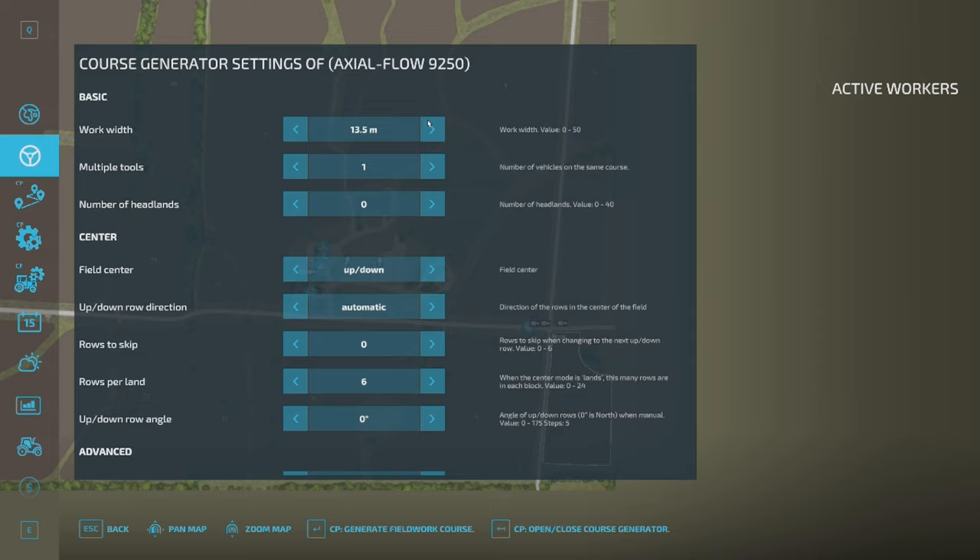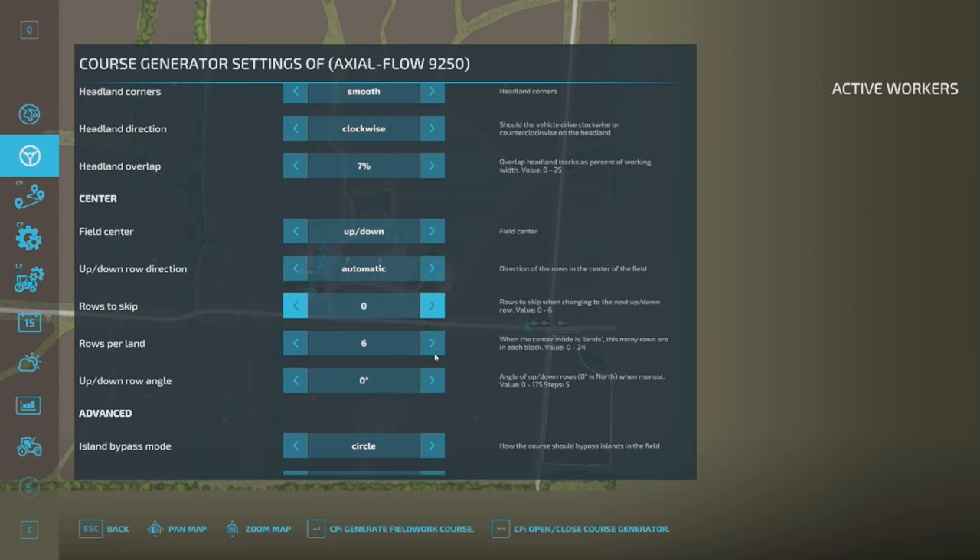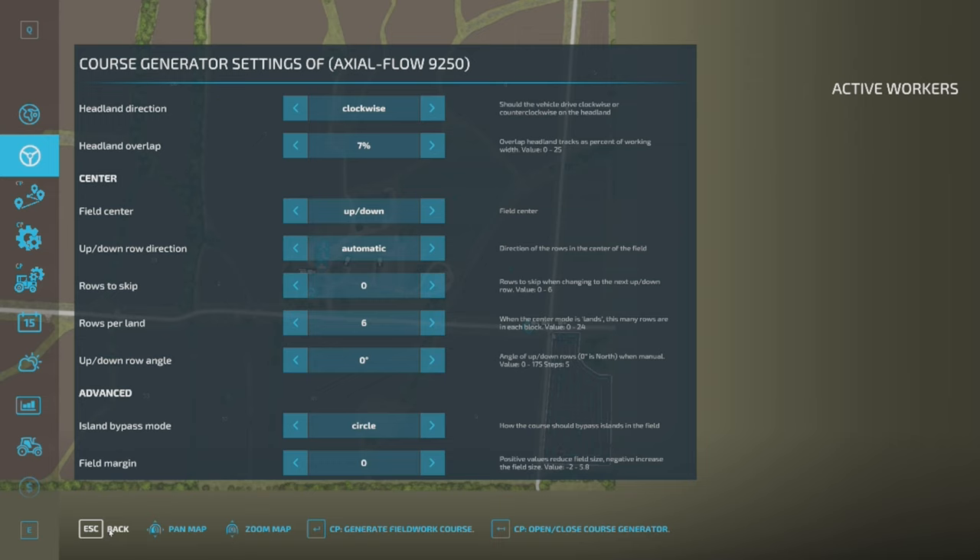What we're going to do is open the course generator. It's got the working width at 13.5 metres, one tool. We're going to do a couple of headlands - always worth doing a couple of headlands. Everything else we're just going to leave as the default settings and we're going to click generate fieldwork course.